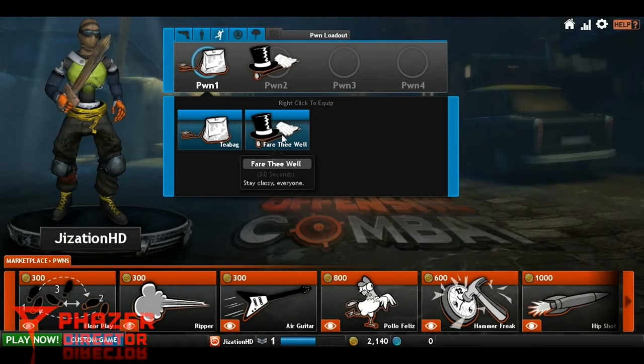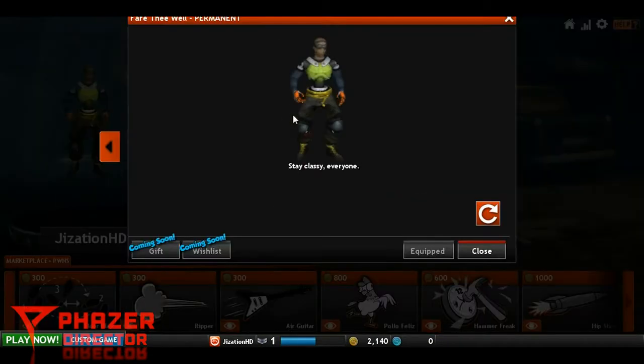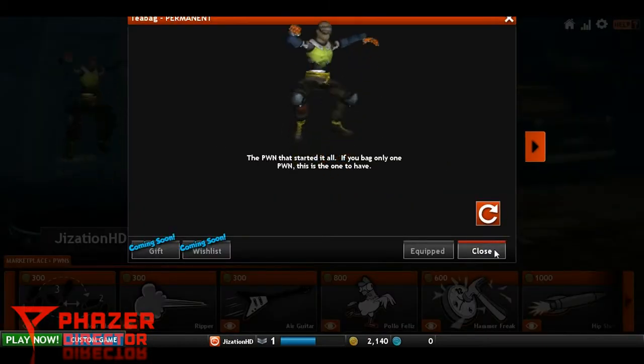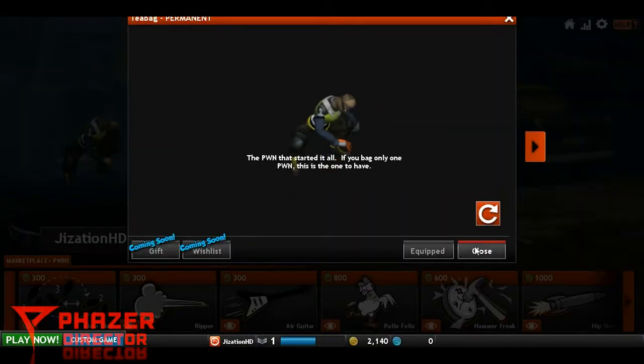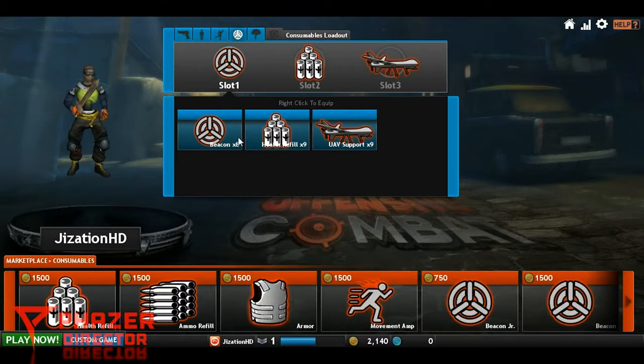There's also a 'Perfect Pawn' and a 'Tea Bag' emote. Basically when you kill someone you have the option to go down to them and do a little dance, a little emote showing like 'hey, I just killed you.' This one is cool — oh my god I need to equip that. Yes! Look at it, that is awesome.